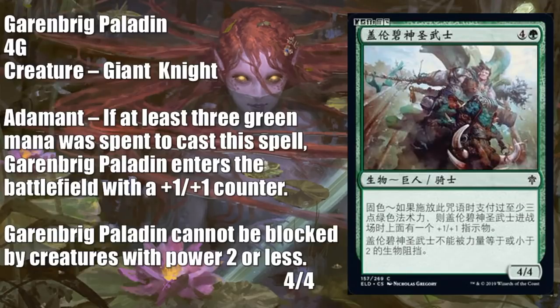Here's another Chinese simplified language preview — loosely translated, Garenbrig Paladin. This is another good common card for draft or sealed. Nothing crazy here. It is a knight, so it will play into knight synergies, although it's not Mardu colors — that's definitely worth noting. It's a 4/4 for five, but if you spend a little extra green, it could perhaps come in with a +1/+1 counter, making it a 5/5. It's kind of nice that it cannot be blocked by creatures with power two or less — it can't be taken down by a few smaller creatures.